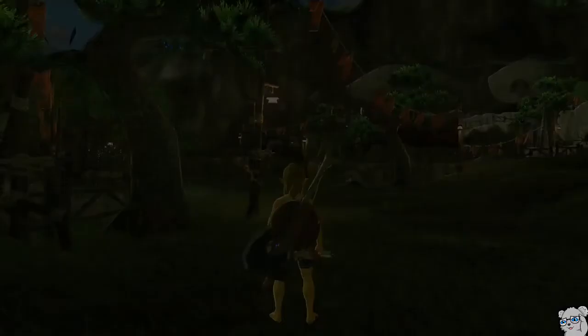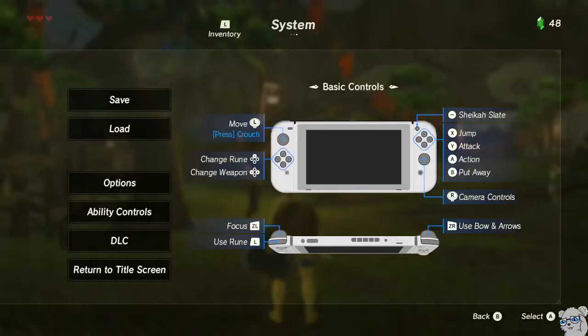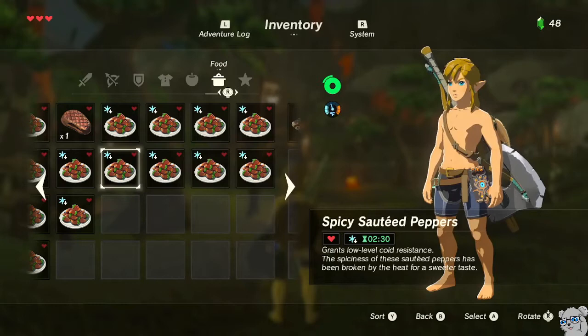In a normal run I would just open and close the quick menu to sync the game data, but for demonstration purposes I'll show you that we do have more food. Right now we have 31 — there's 20 on a page plus 11 here, so 31. We're going to save and reload until we have 41.